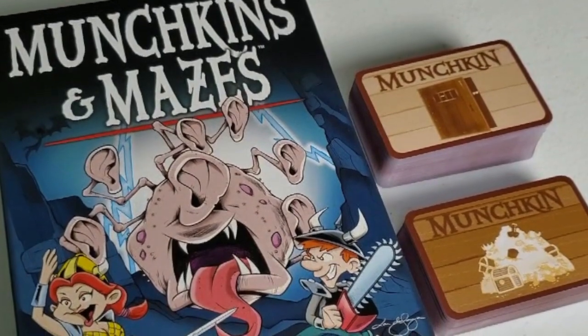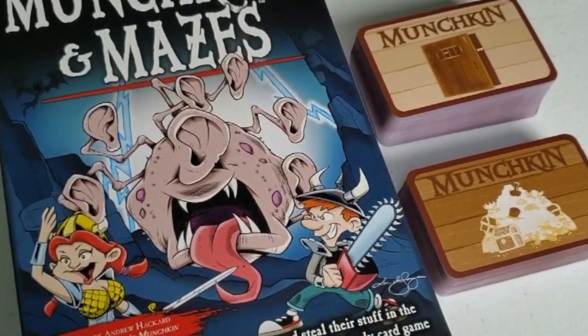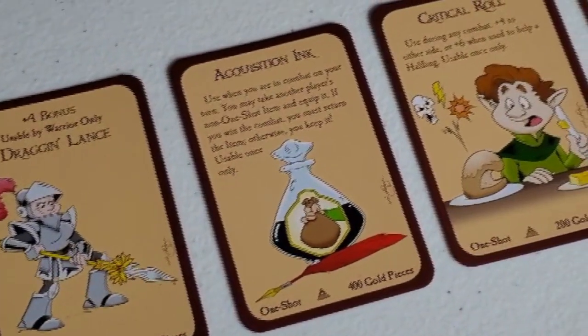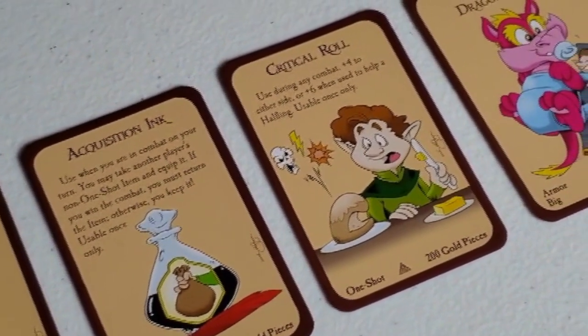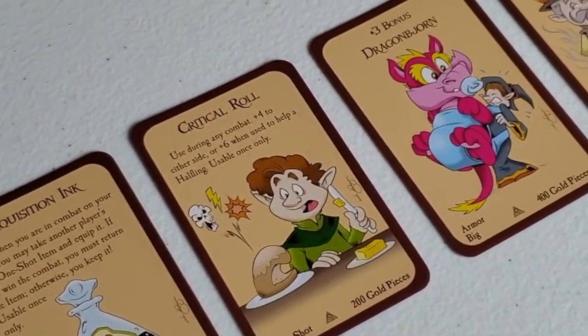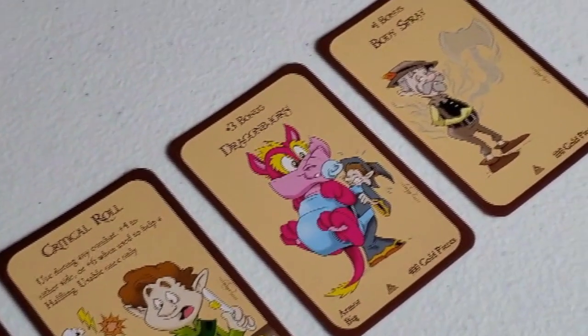But enough about Warhammer Munchkin — let's get back to our roots with Munchkins and Mazes, which, to be fair, isn't really an expansion. It's got everything you need to sit down and play a full game, but that doesn't mean this box isn't filled to the brim with new gags and references. Whether it's a certain gameplay setting, popular D&D podcasts, video games, or real-world products, Munchkin always delivers on comedy.